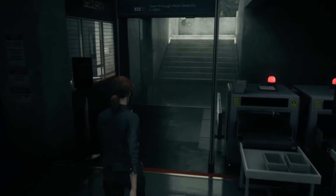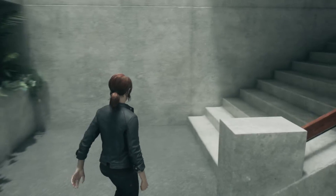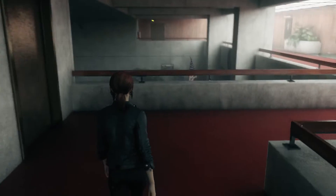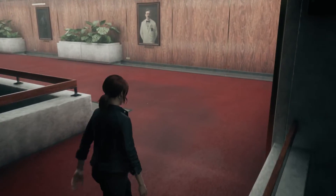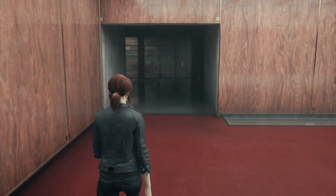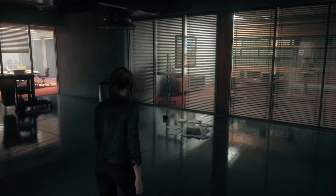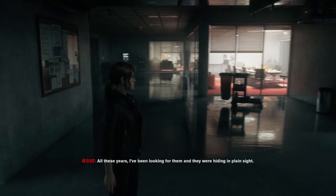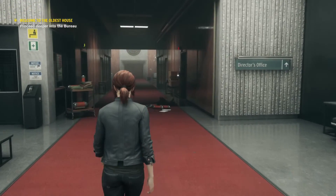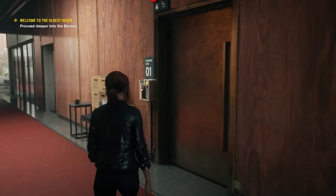It's quite clear from early on that Control's visuals are impressive regardless of whether you have ray tracing on or off. However, Control has easily the best implementation of ray tracing I've seen so far in a game, helped by a number of developer choices. One of the most important is the visual art style — Control is set inside the 'Oldest House', which uses a brutalist architecture style to an unnerving psychological effect. Color palette and material choices also play a part, allowing maximum effect when ray tracing is turned on.